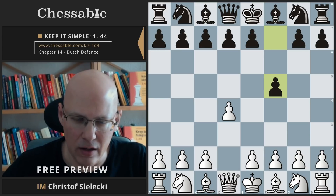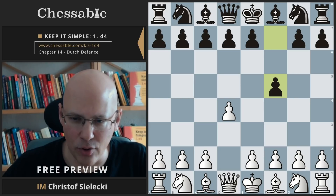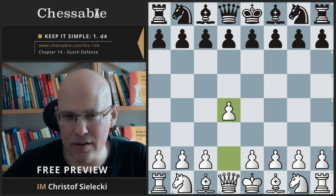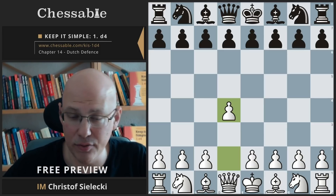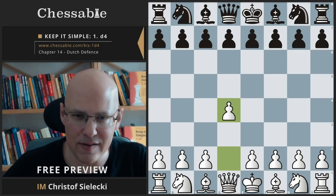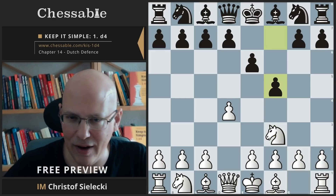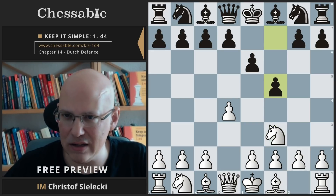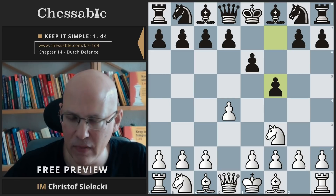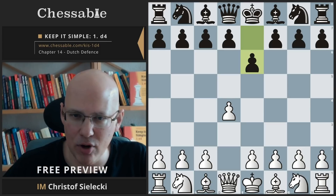There is however a move order issue. The Dutch most of the time arises via d4 f5, but that is not a given. Some black players are cunning with their move order — they start with a different first move and only then transpose to the Dutch. For example, after d4 e6, we go knight f3 according to our repertoire, and then they could play f5 — and your knight c3 ideas are a little out of the picture.